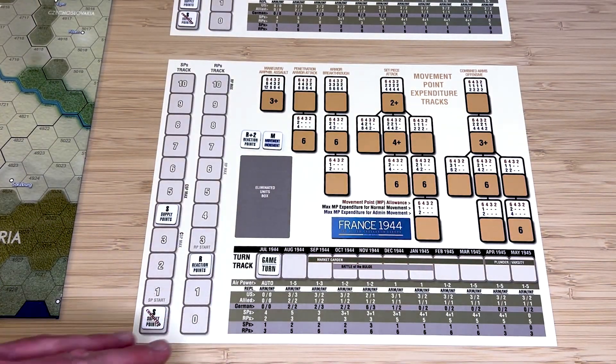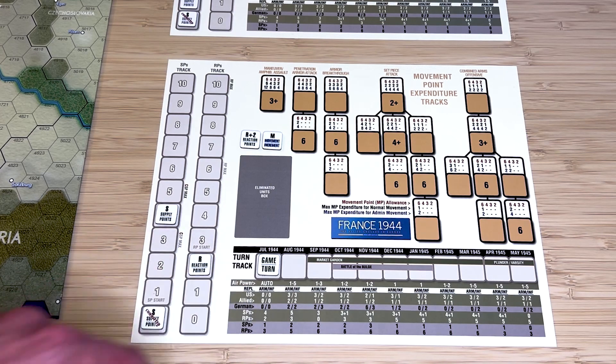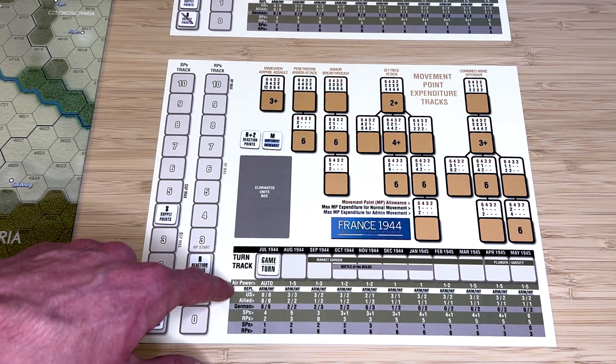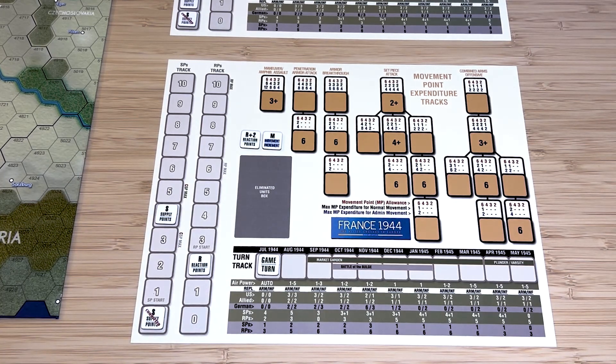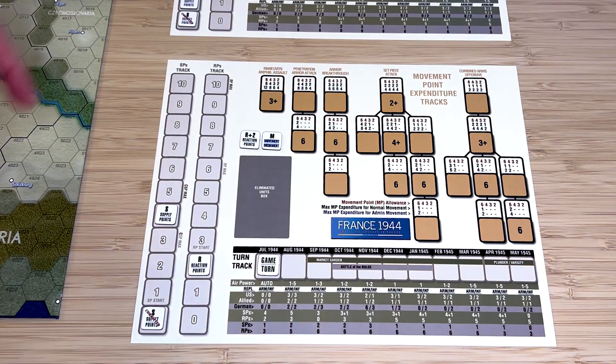At the bottom is a listing of all the replacements and reinforcements available through each turn of the game, as well as the supply points and replacement points that become available to each side throughout each turn, and whether or not the Allies will have air power for each turn. The movement point expenditure tracks take up the majority of the player aid. This may look rather complicated on the surface, but once you begin to use it, it makes a lot of sense and shows how this game can simulate late World War II era combat and campaigns very well.